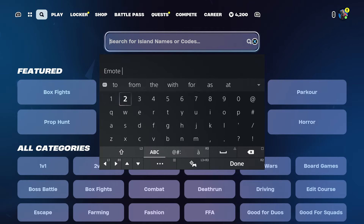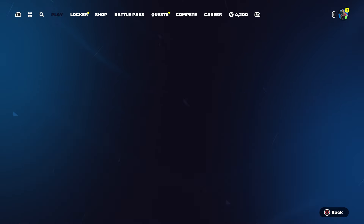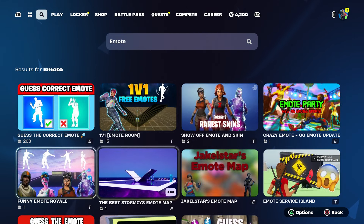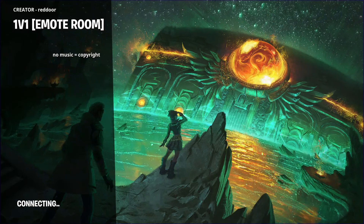Type in 'emo' again and I'll show you this map — I actually love this one. The map code for this one is 3527-2555-6749. Make sure you pause the video and type it in.